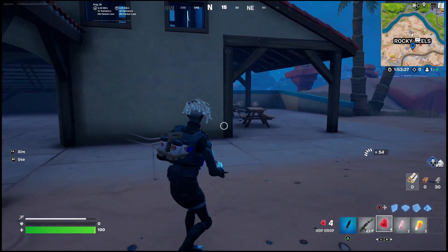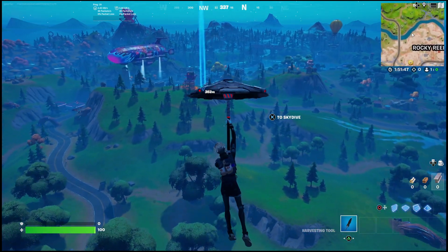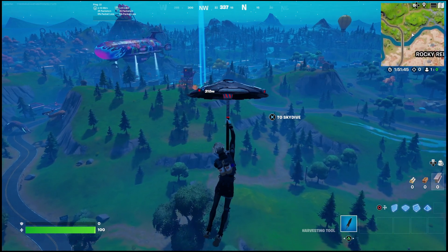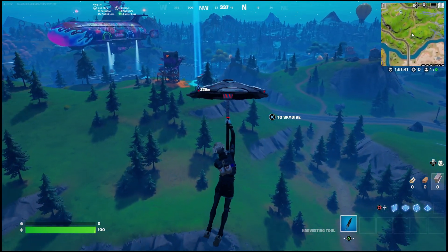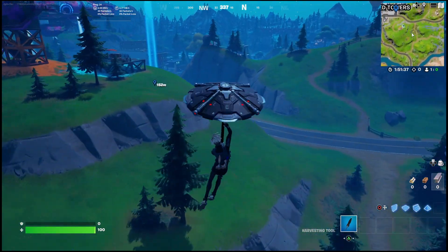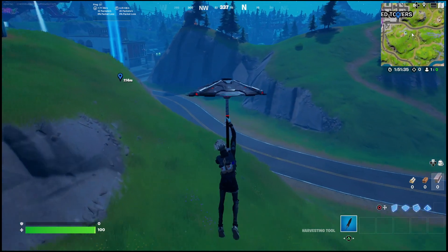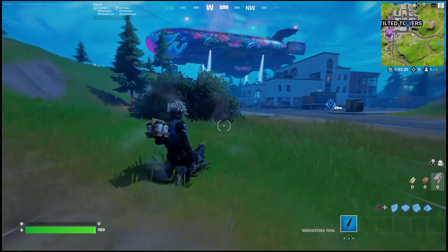If you don't get what you need, you'll have to move on to the next spot. You might know of a bunch of places where those trick-or-treating boxes spawn, but if not you can go over to Tilted Towers. There are a bunch of them there in almost all of the buildings, so I'll show you a few of the locations quickly and also show you what the jelly bean and peppermint candy look like.